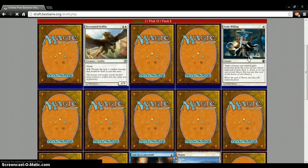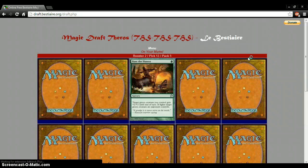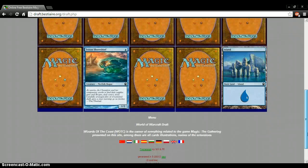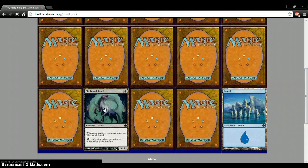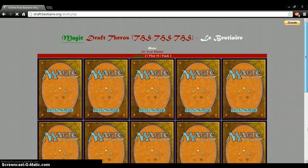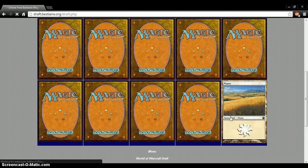We're going to go God's Willing — to scry and give me protection from whatever I need. We'll just grab the Merfolk, I guess. It's pretty much down to the last picks where it doesn't really matter, right? Well, at those last picks it does matter because you can get a card that can ruin someone else's deck.